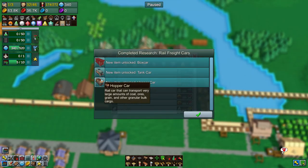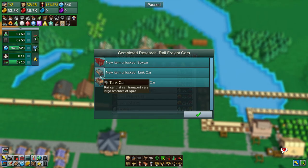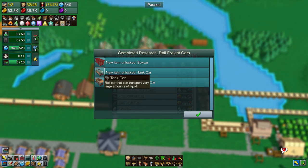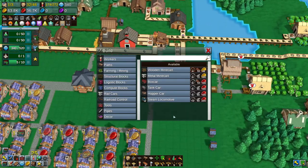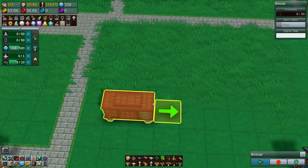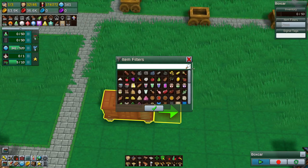We've got the hopper for coal — this is a good place to do bulk stuff, like if you have a huge farming area. There's also a tank car for liquids — I'm not really sure what the liquids would be for. And then the box car, which is what I want to build right now. That looks super cool. And what can this move? Anything you want.